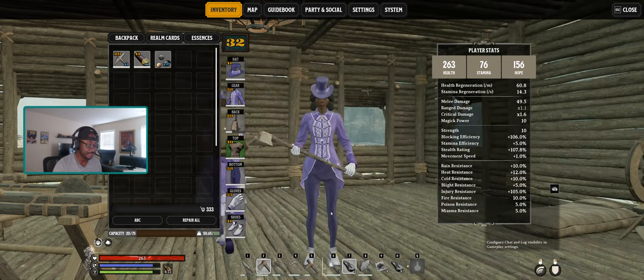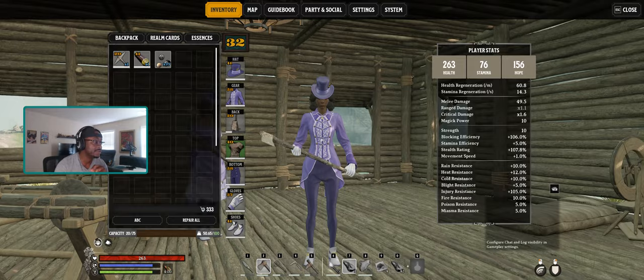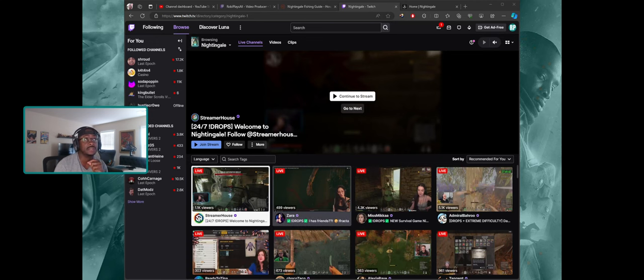Getting this armor is actually pretty easy and involves little effort — you literally have to do this outside the game via Twitch drops. If you go on Twitch, there are lots of streamers streaming right now, so take advantage of this while you still can, especially if you're just getting started. First, make sure you have the game downloaded, installed, and have logged in at least once.